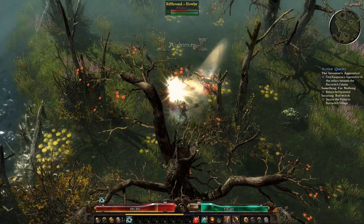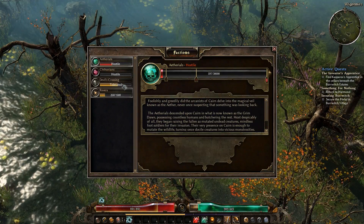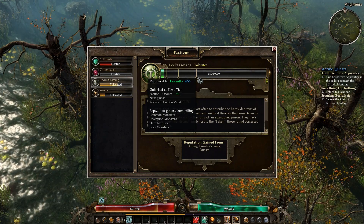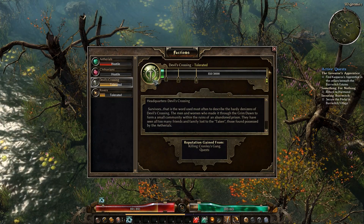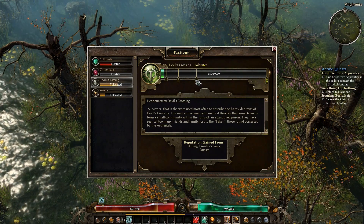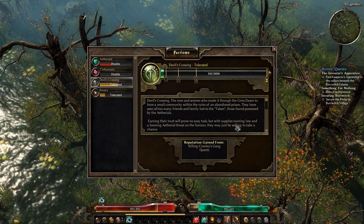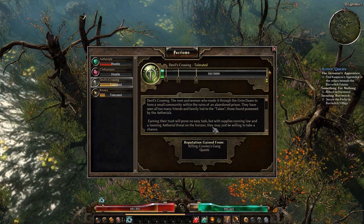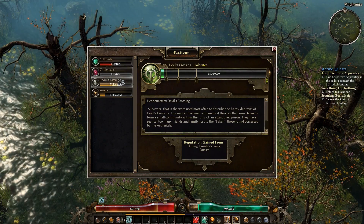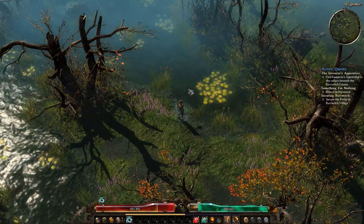So if you thought Diablo 3 was too bright and cheerful, you'd probably like this game. It's also got a faction system, which I haven't really looked into a whole lot, but I know that as you go up in faction, you start gaining shop discounts. Devil's Crossing is the main town — the quest hub that I've been getting quests out of.